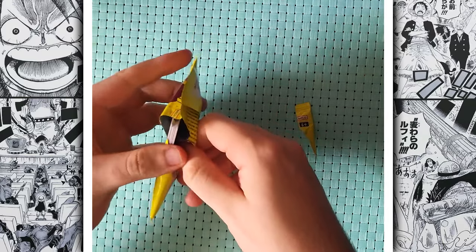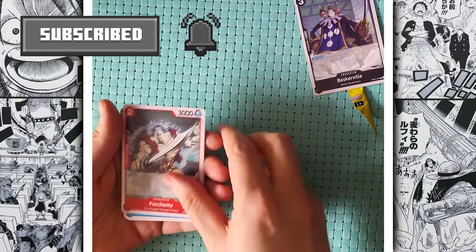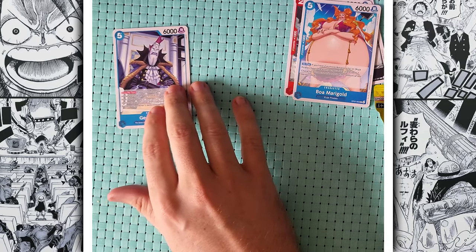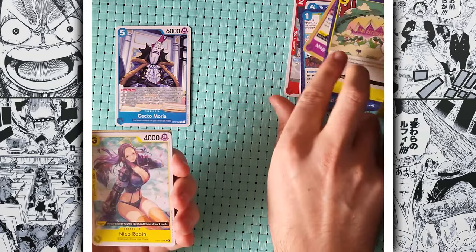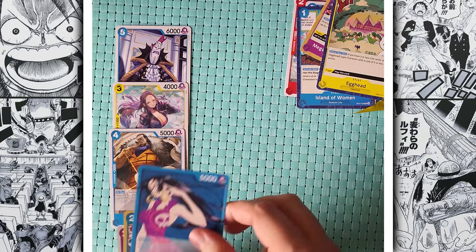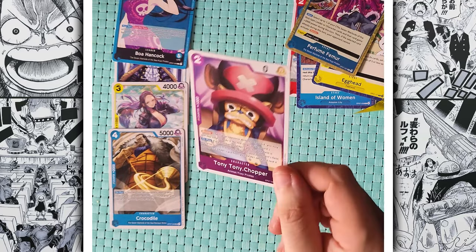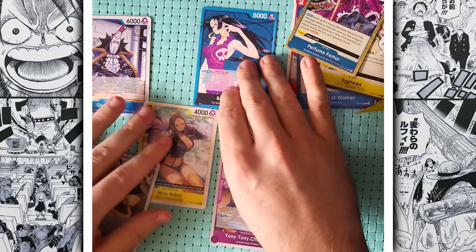Inside the pack: Side Luffy! Good luck fighting Luffy. Setting aside non-Devil Fruit cards — first Devil Fruit is Gekko Moria, the Shadow Shadow Fruit. Then Nico Robin, another Devil Fruit. Crocodile — another Devil Fruit. Hancock — another Devil Fruit. And Tony Tony Chopper with the Human Human Fruit. So you've technically got five options to pick from.